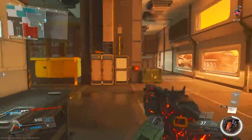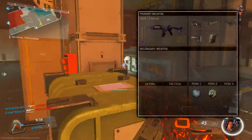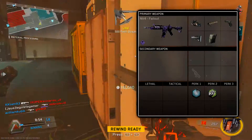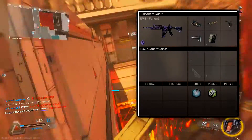Now that we have that out of the way, let's get straight into the class setup I was using in this gameplay to achieve the nuclear. I'm going to be using five attachments and two perks. I use a lot of attachments because when you're going for nuclears you need to have the most advantages possible.